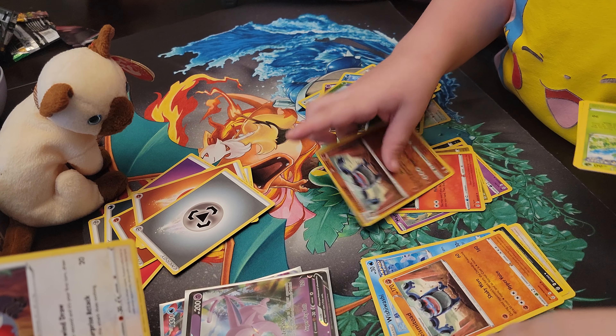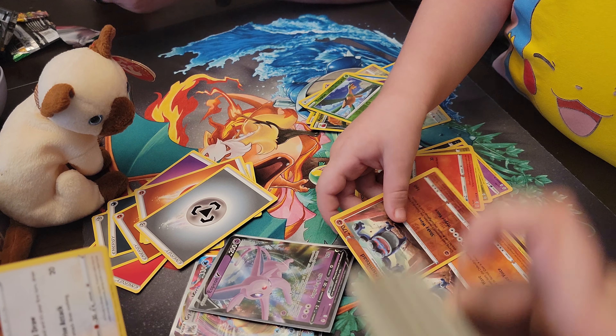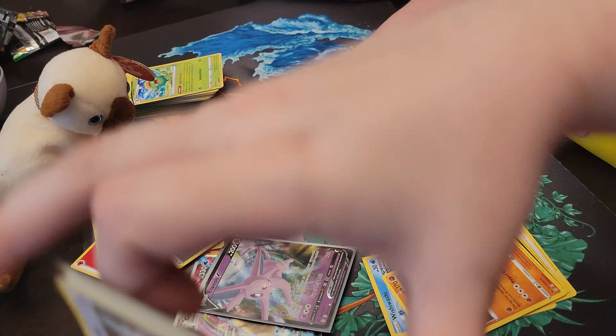We're gonna put — wait, did you just get two and two? No. Seismitoad and Seismitoad. Can I put it in the doors? We got an energy. Elemental badge.